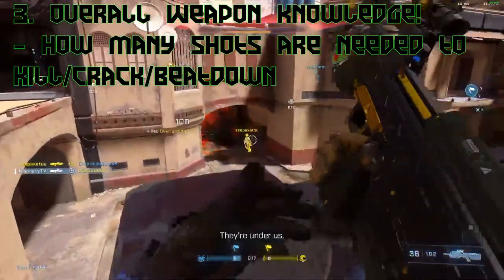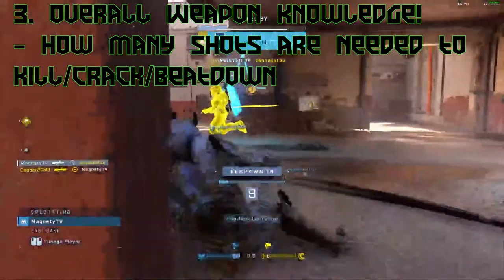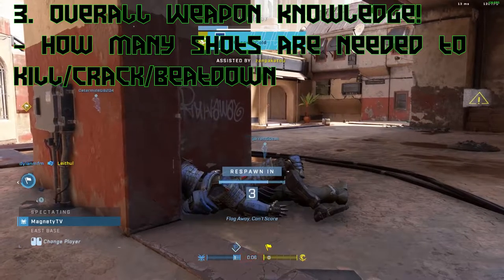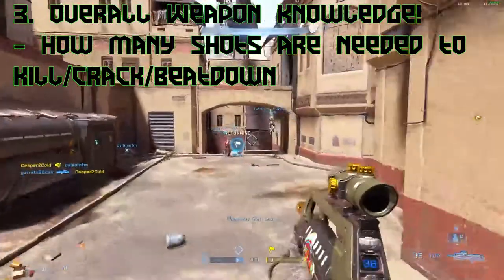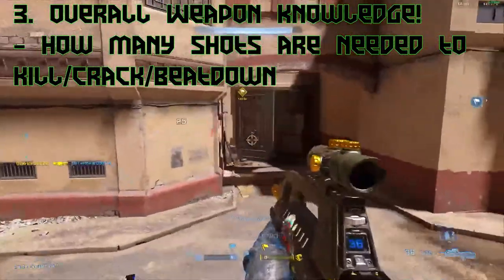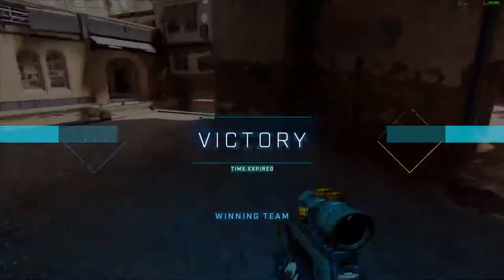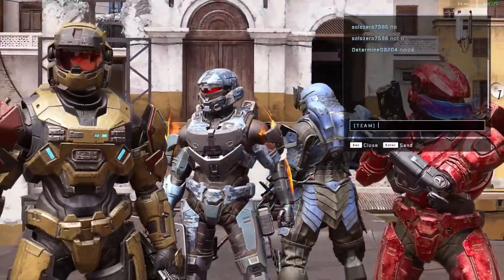Another tip: know how many shots you need to connect with different weapons. The pulse carbine only needs one full burst of five shots before you can melee kill, and six shots to connect before you can instant kill with a kinetic headshot like the magnum. For the battle rifle, you need four full bursts to connect for a kill — the last burst must be a headshot, so three body shots then one headshot.